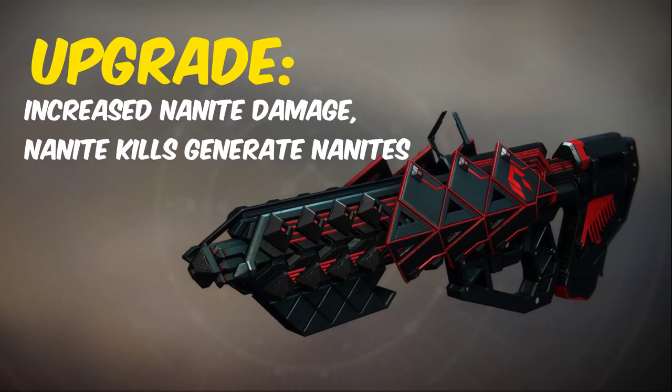The Outbreak Perfected catalyst drops from the heroic Zero Hour quest and is upgraded by doing the Zero Hour puzzle with all the codes in the room before the boss. It may be annoying to get upgraded but it makes up for it by increasing the damage of the SIVA nanites and causes enemies killed by the nanites to spawn more of them.